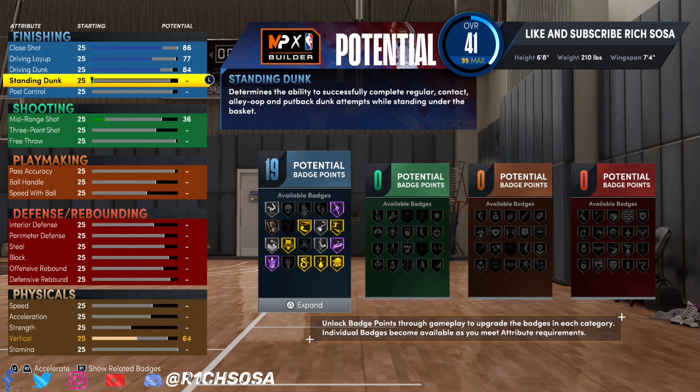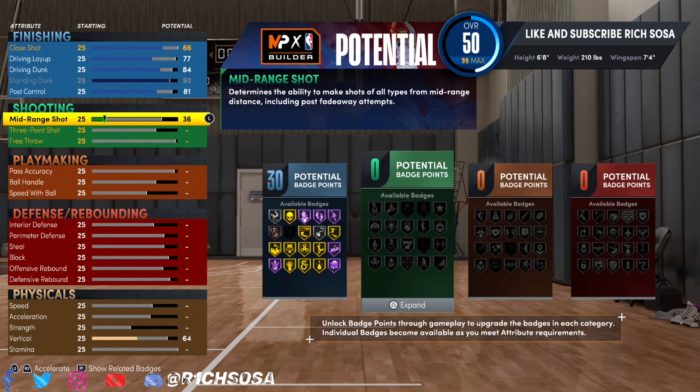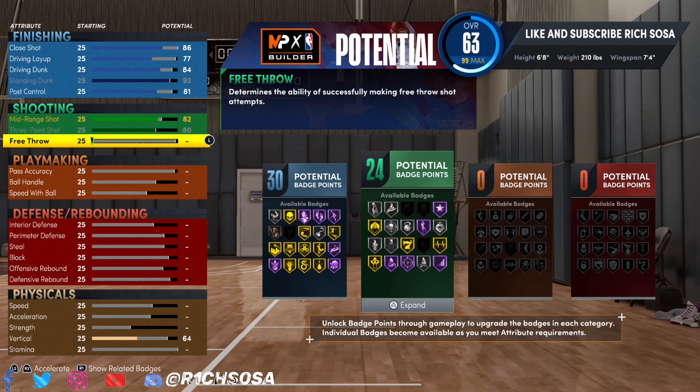When it comes to the finishing side of this build, you're actually going to be able to get the pro contact dunks. All we need to do is adjust the vertical to a 70 in order to maintain that. Pretty much on the finishing side we're going to end up with 30 badges, but if you want to test it to get more you definitely can.